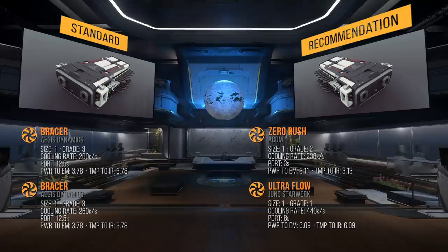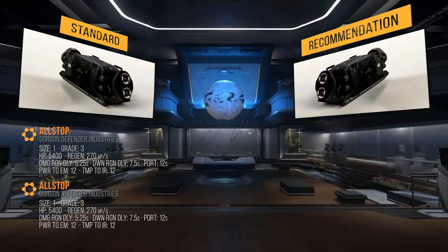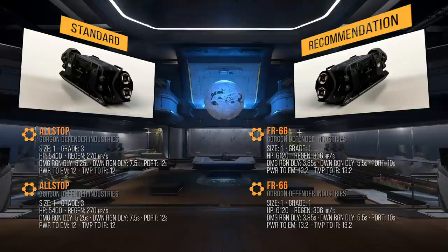This will bring its maximum cooling rate to 678,000. In this configuration, the Zero Rush will start applying cooling quickly because of its low power draw time, and the Ultra Flow will add to your overall cooling rate. For shields, it has two size 1 grade 3 All-Stop shield generators. My recommendation for the shields in 3.9 is to pair the best overall size 1 shield — the FR66 — with either a Palisade for slower ships or a Mirage for more nimble ships. Since the Super Hornet is about average, I'll just add another FR66. This will add a total of 1400 shield capacity and raise its regen rate and lower its PDRT.